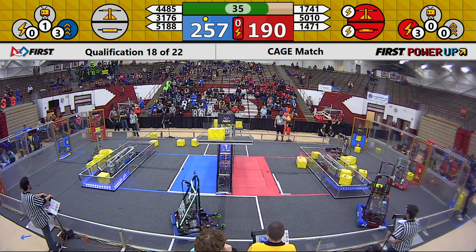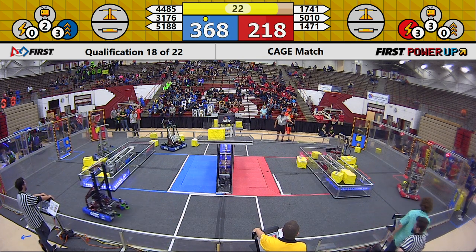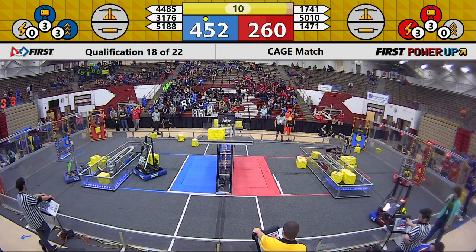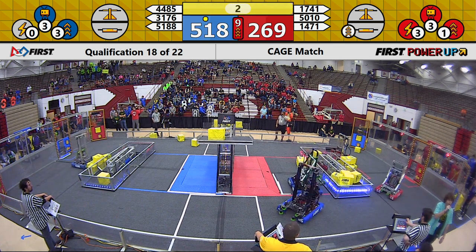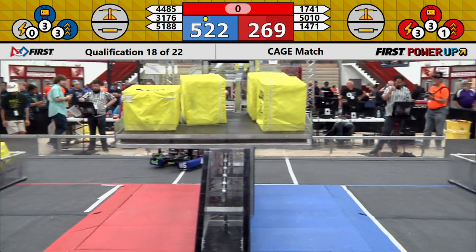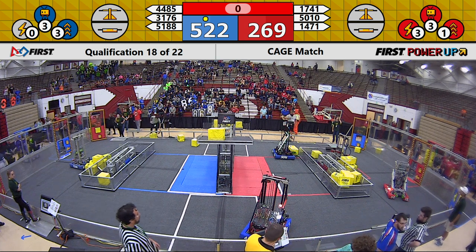31-76 placing another cube. 31-76 and 44-85 placing cubes on the Red Alliance switch. Unfortunately, 17-41's mechanism holding down the Red Alliance switch. 44-85 continuing to pile cubes on the Blue Alliance scale along with 31-76. With two seconds left in this match, we're going to end with a very high score for the Blue Alliance.